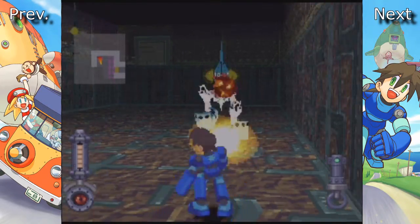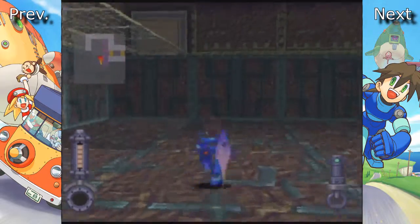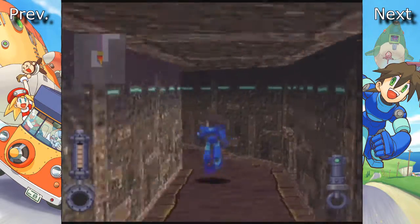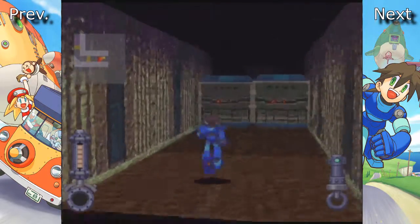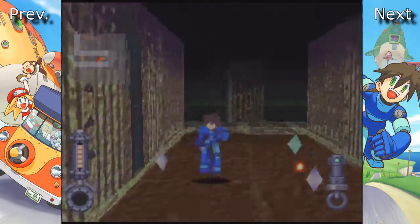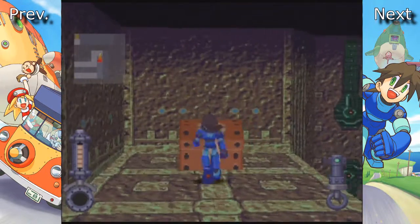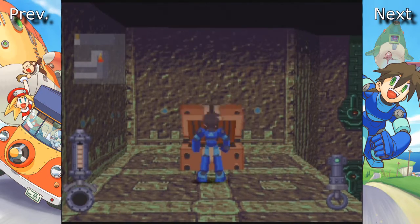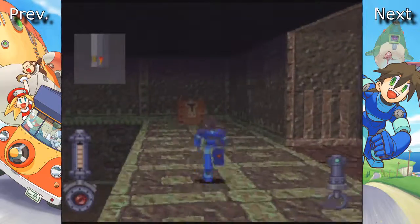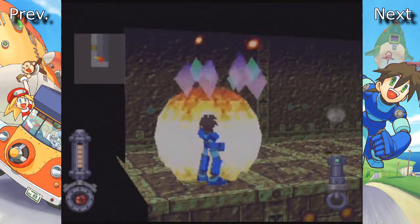Attack power maxed out - I can literally wreck these guys. As you can tell, we needed the high jump in order to get up here so I could continue exploring. Apparently there's a little item for item development that I kind of missed that's in this place. Found a buster unit! That's a new buster part - can't say no to that. And now, yeah, that one's a trap. I knew one of these was a trap, I just couldn't remember which one.